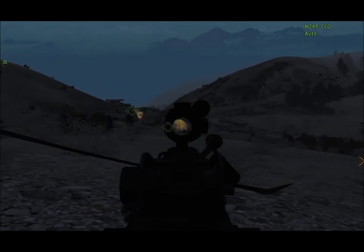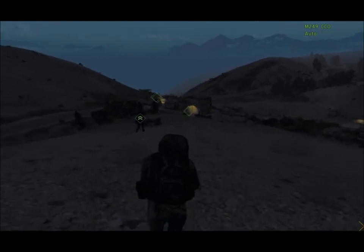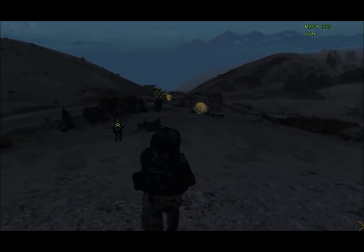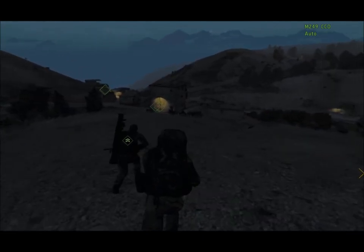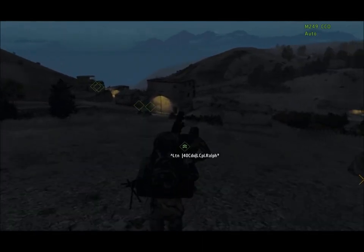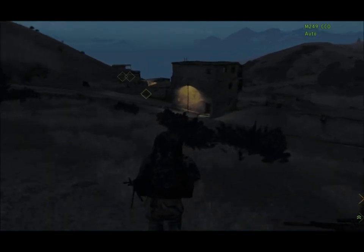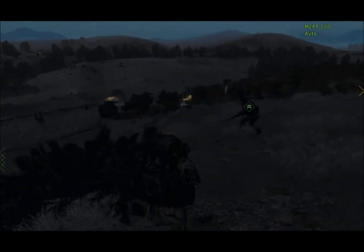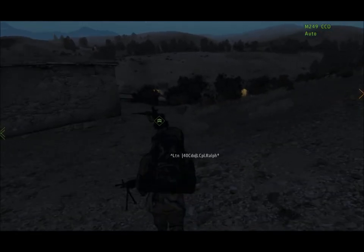Prepare to breach. Ready? Three, two, one, breach! How do we get in this compound? Okay, over here. Stay in formation. Prepare to breach the roof. Ready. Keep close formation, Gizmo. Close formation. Minty, prepare to breach. I got right, you got left.